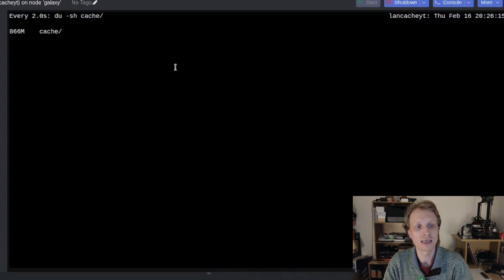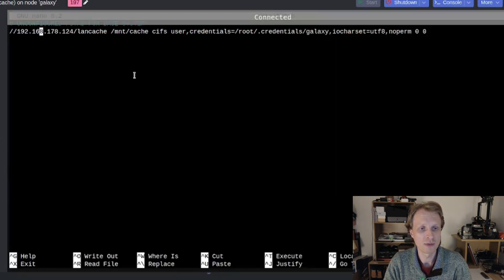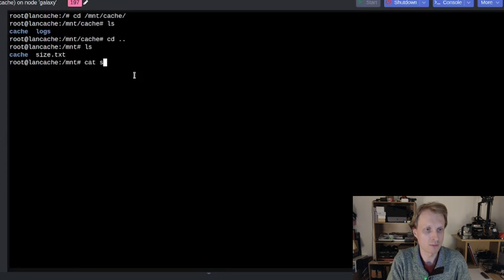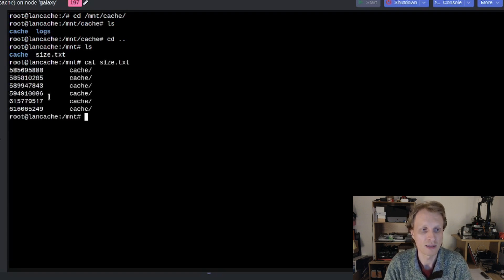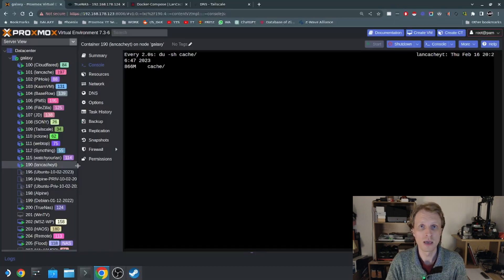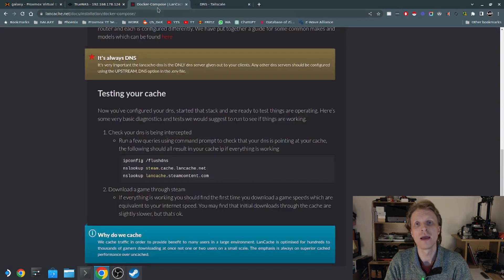This is how I set up LanCache. My main LanCache server currently has 616 gigabytes of games cached. As mentioned, it's not the most secure or elegant setup, but it works for my home lab. No one else has access — friends would need to be on my Tailscale network or physically in my house connected to my home network, and they'd also need to know the IP of my LanCache server.